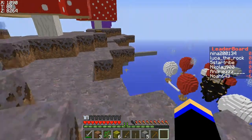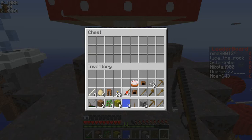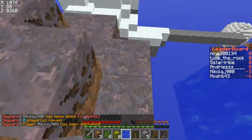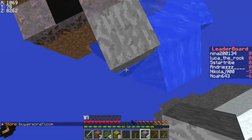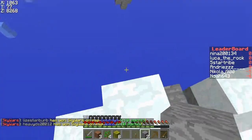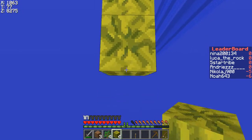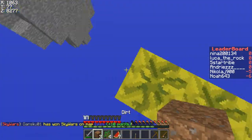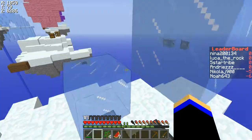I forgot I have another chest on my island. I gotta be careful because usually when I try running this fast I end up falling off. So let's put this there, and this there, and then this there, and then build over just in case I fall off. Someone's been here, or they just haven't filled the chests. I'm pretty sure someone's been here since there's a bridge.